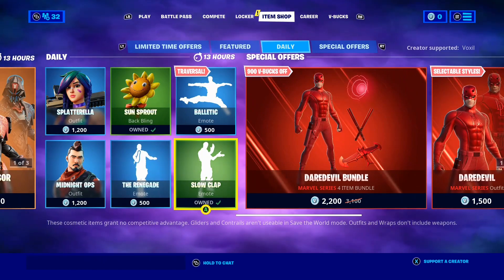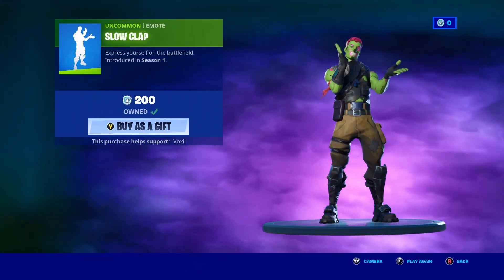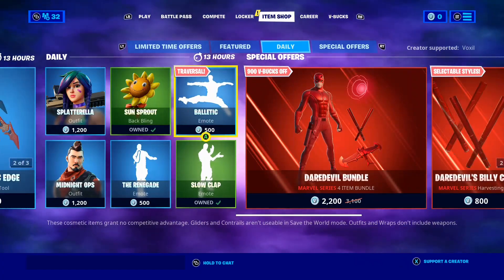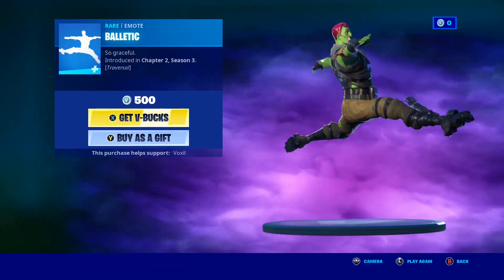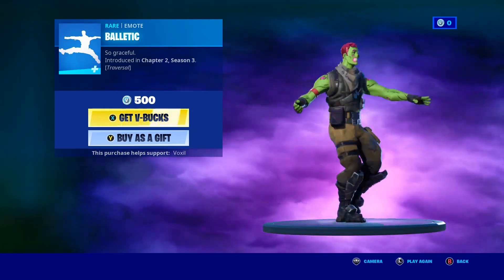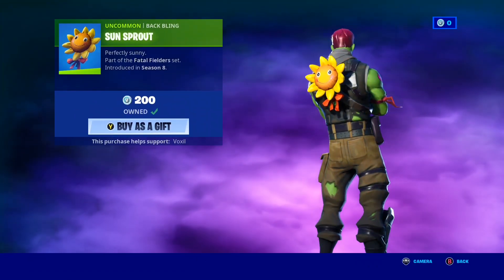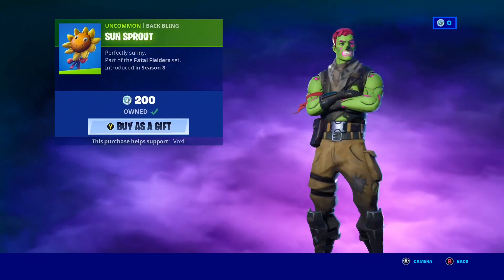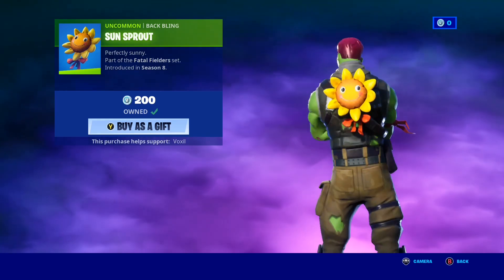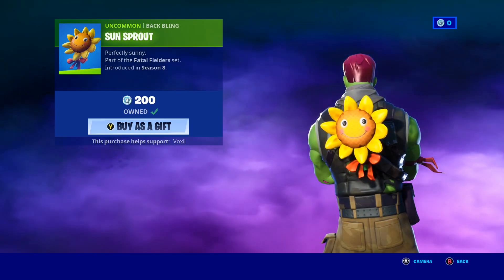Now, getting into the good stuff guys. We do have the Slow Clap Emote making a return — a pretty basic emote, but hey, maybe you guys do want it gifted. Of course, the Balletic Emote — this is also a Traversal Emote which actually makes it pretty cool, and it's only 500 V-Bucks, so let me know if you guys want it gifted down below. Of course, the Sun Sprout Back Bling making a return to the shop. It's honestly such a dope back bling and it's only 200 V-Bucks, so let me know if you guys want it gifted.